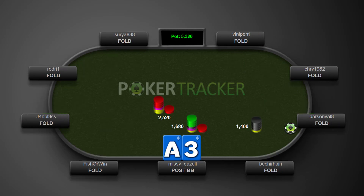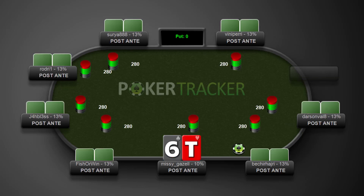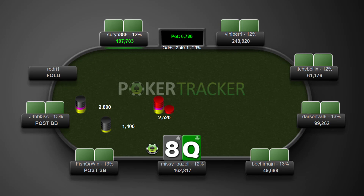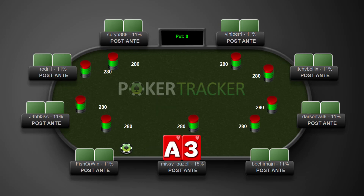Now we have ace-three of diamonds and we'll get a walk. Ten-six: raise in early position and a call, we're just going to fold. See if we play this queen-eight offsuit — this is a raise, we're just going to fold.